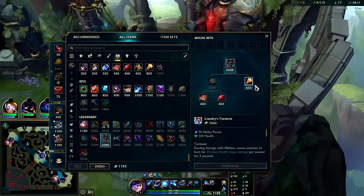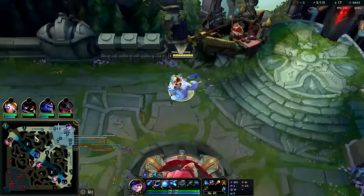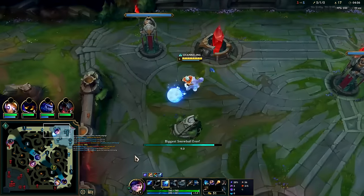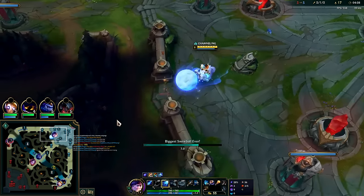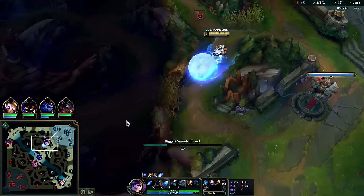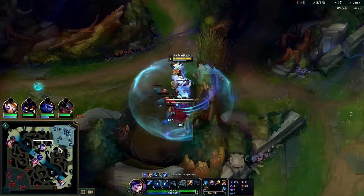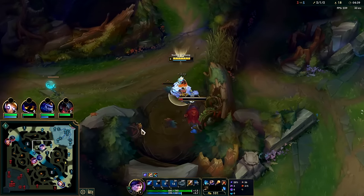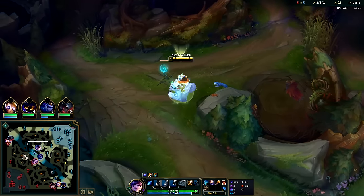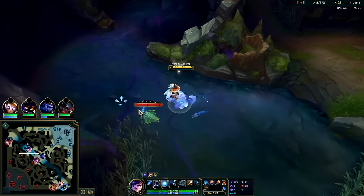We're just looking to spend as much gold as possible while getting at least tier one boots, since tier one boots are pretty important. Around the 14 or 15 minute mark you get constant base movement speed from fountain whether you died or not. We've got two points in Q. Syndra is looking like she's pushing a bit — we'll gank mid here.